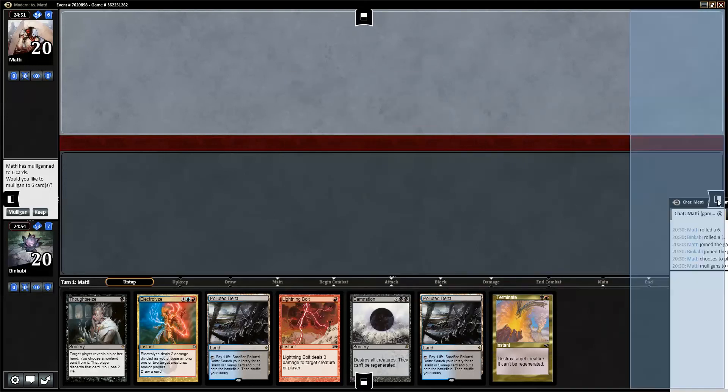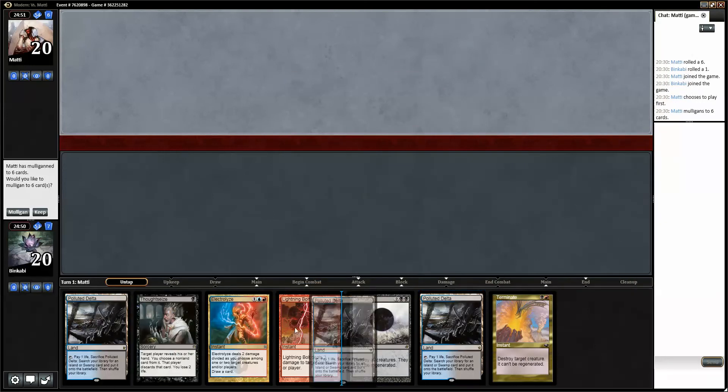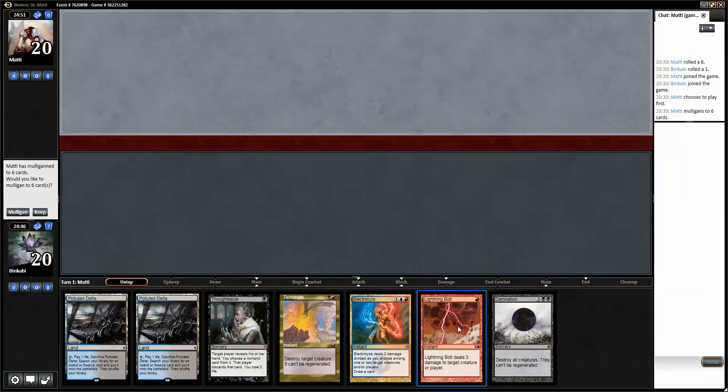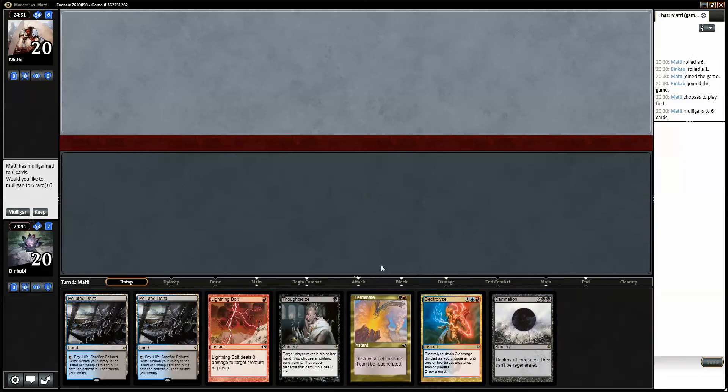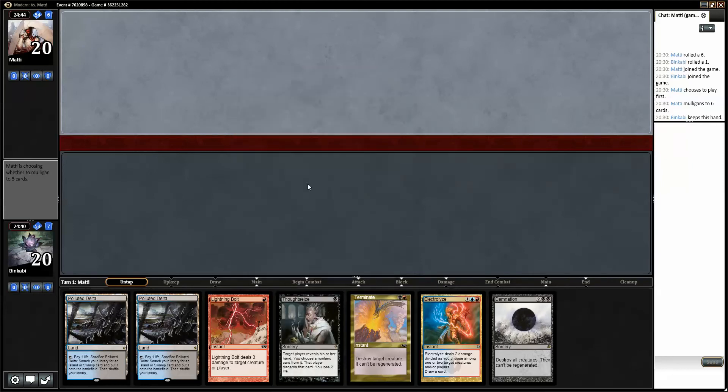Welcome back to Magic Gathering Strat. I'm BinkyB and this is game one with Grixis Control. We are on the draw and he mulliganed. I think this hand is fine. I mean, we are a little land light but we have all the interaction we could ask for. We can even interact with a combo deck, so it will be painful. And if we are facing burn, this hand is very bad.